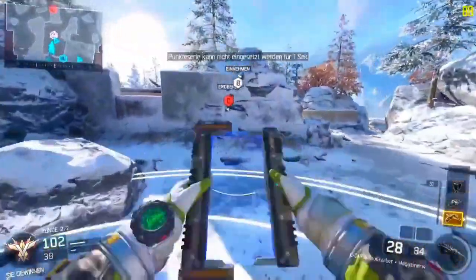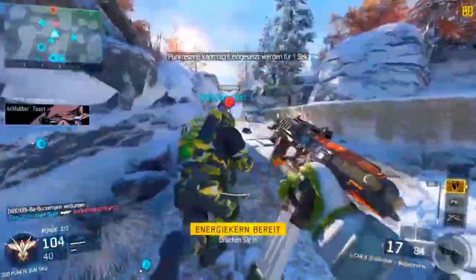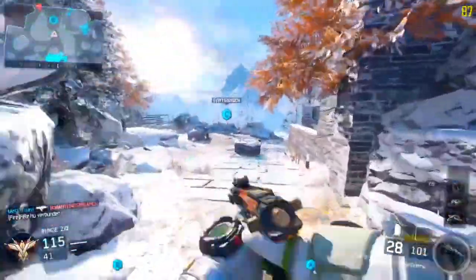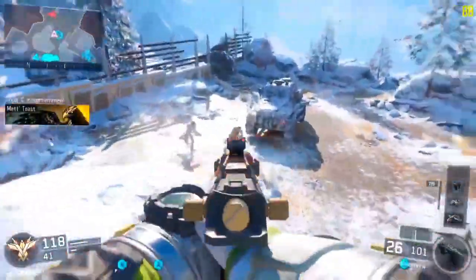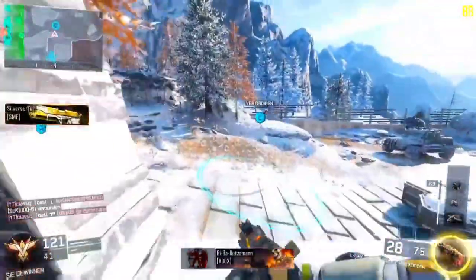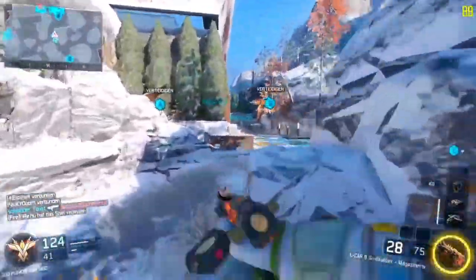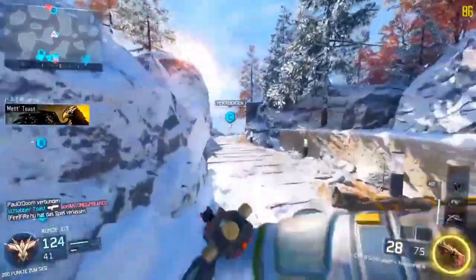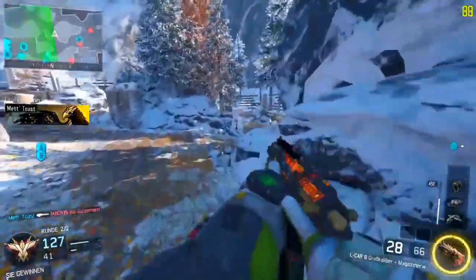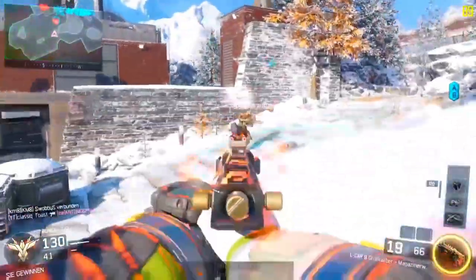Your time to kill is pretty average for almost all ranges. The mag size is going to be 20 and extended mags will be 28. Recoil on the gun is pretty moderate to high — it's inconsistent overall but still easy to use; it just isn't very accurate overall. The gun does have a good hip fire spread, and the ADS time is going to be 100 milliseconds, which is pretty average. Your reload time is going to be 1.5 seconds.